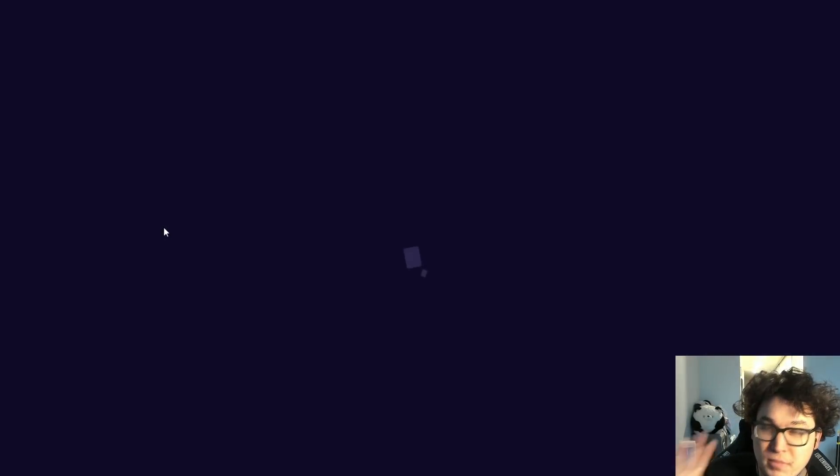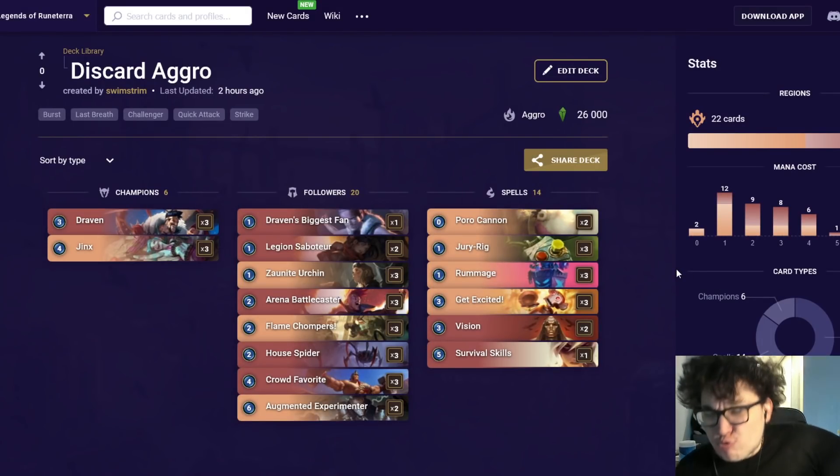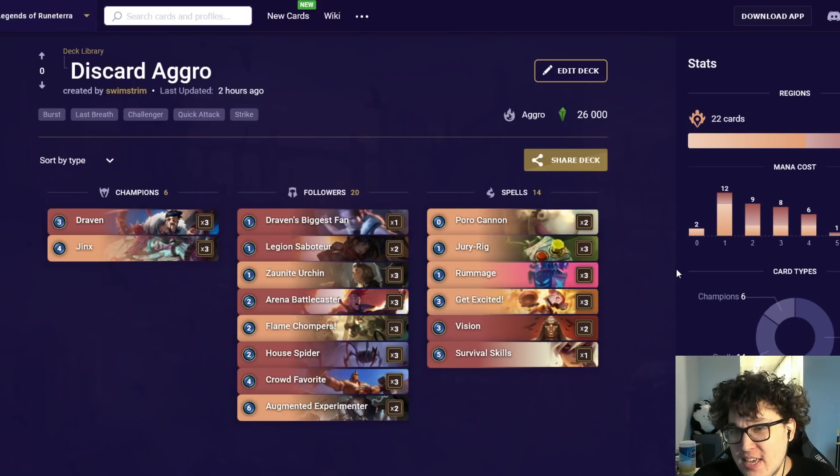Into tier two territory — Discard Aggro is kind of the most aggro of aggro decks in that it'll beat aggro mirrors typically. Discard Aggro is a good way to beat other aggro decks like Burn. However, it's the most counterable form of aggro — decks like Anivia do counter it, and Go Hard TF will counter it. You give up countability for the ability to win aggro mirrors. Think of Discard Aggro as the most risky of the decks I'd recommend; it's still good, but compared to other forms of aggro, this one is more counterable.